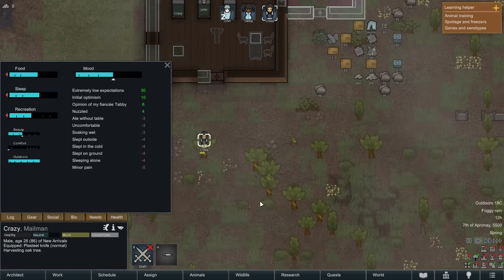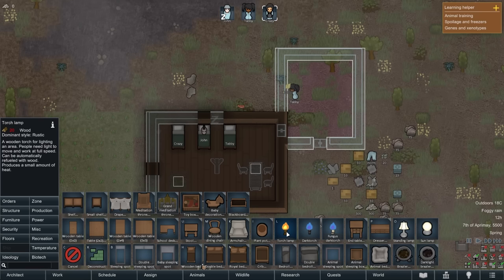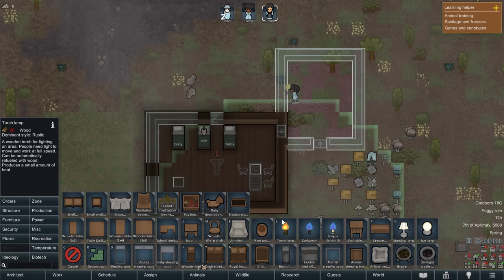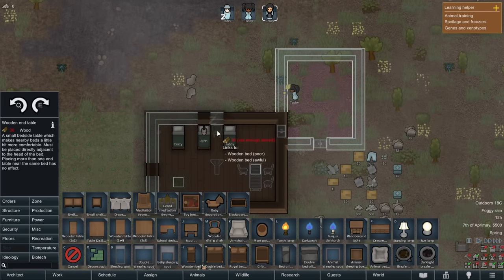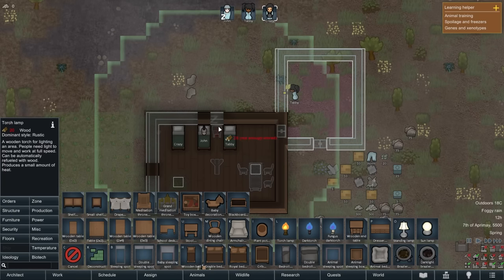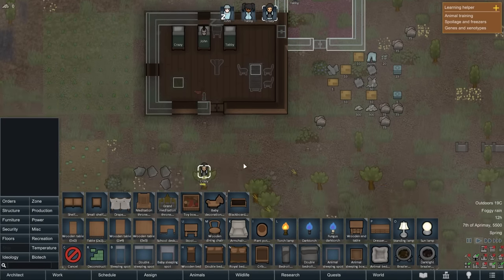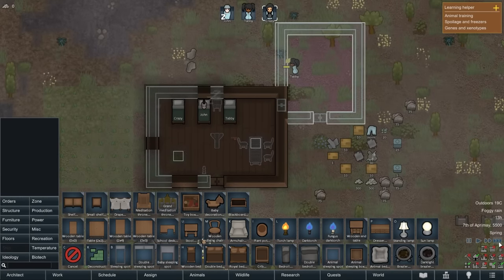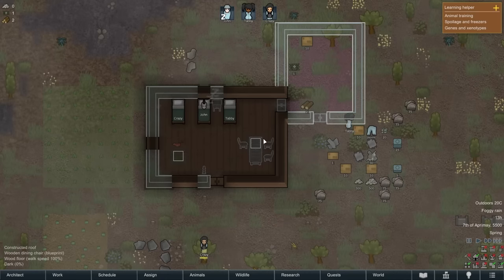Their comfort is low. Oh, they need lights. Let's see — can we get a torch? A torch lamp. Is that the same as a normal torch? They just ran out of wood. She's moving everything into the storage room that doesn't exist yet. They're finishing the walls — John's awake now, things are getting done.